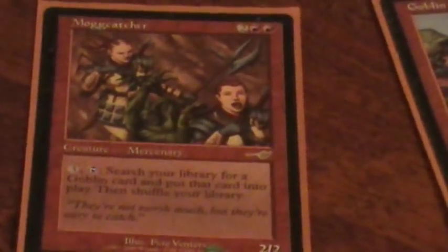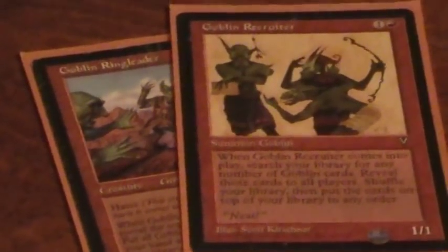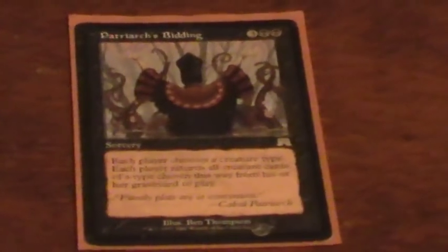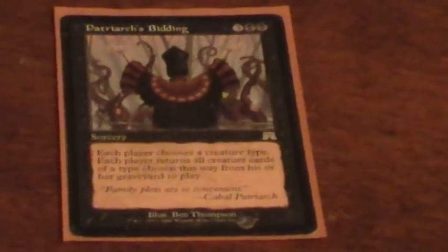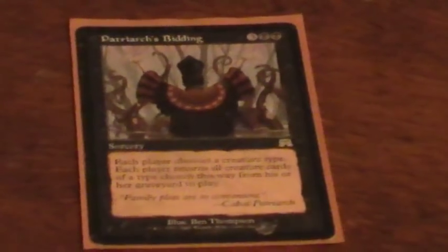This combo is actually surprisingly easy to pull off. Sure it's a four-card combo, but remember you're playing black, so you have access to a ton of single target tutors, as well as Mogg Catcher, a repeatable tutor, so you can tutor up the combo pieces pretty easily. The Goblin Recruiter and Goblin Ringleader combo will let you get all the combo pieces in one swoop, and you can set that up and get it down the next turn. And Patriarch's Bidding, for example — if a bunch of the pieces are already in your graveyard, you can surprise your opponent, bring them all back in one turn, and end the game pretty easily.